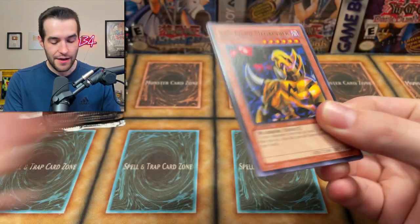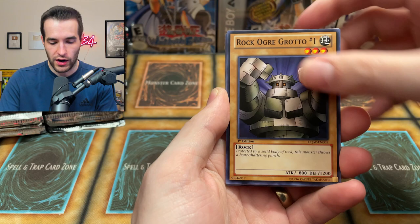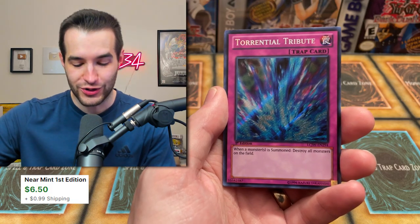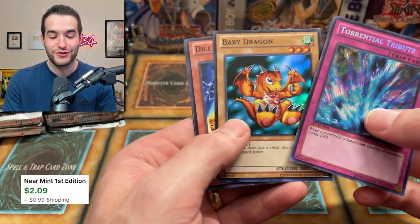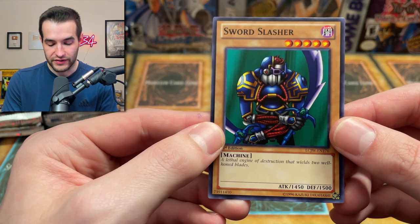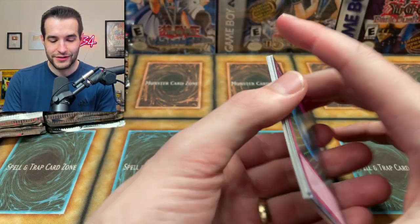Struggle is real today. Fiend Mega Cyber — he's fiending. We got the Swamp Battle Guard. Rock Ogre Grotto No. 1. Summon Skull. Reinforcement of the Army. And a Torrential Tribute Secret Rare! That looks nice. With a Baby Dragon — very nice. And a dice chart — this might actually be worth something. And then we got the Sword Slasher. We have not pulled a Gate Guardian yet as a common. He is a $10 common — please give us the Gate Guardian.